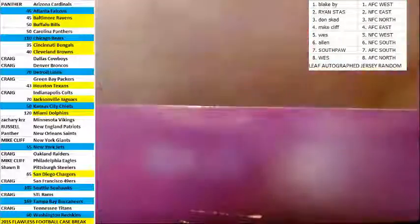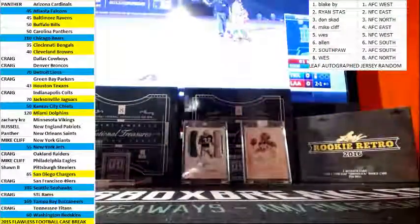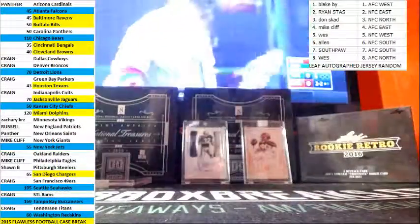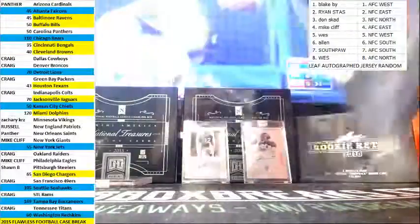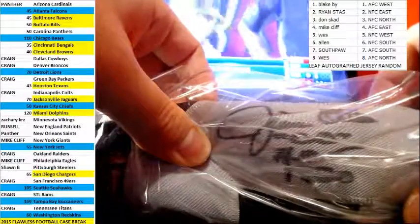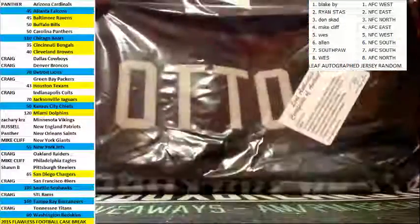Alright, here we go. We got Jim Otto for the Raiders, and the AFC West — Blake — with that last spot mojo. With the Hall of Fame inscription there.